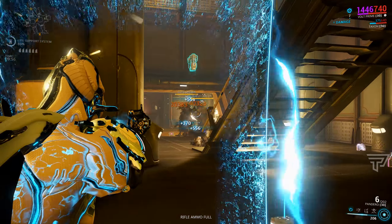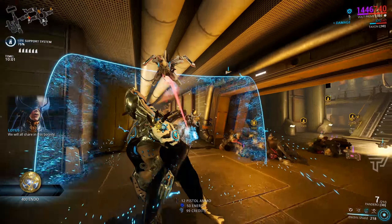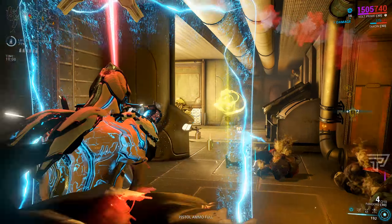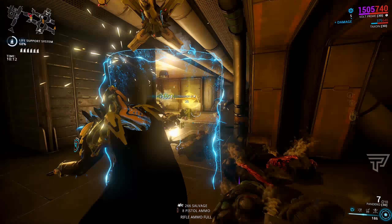They've also removed the passive five energy drain per second on Volt's Electric Shield when you're carrying it, which makes it less energy hungry. However, they have still kept in a one energy per second drain, which in reality still makes carrying his shield a little bit hard on your energy pool.